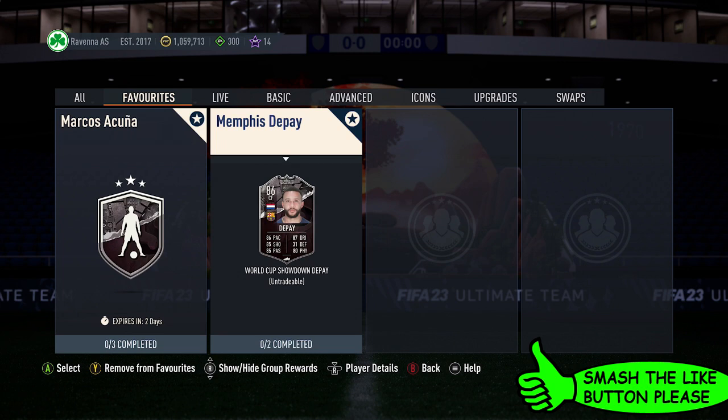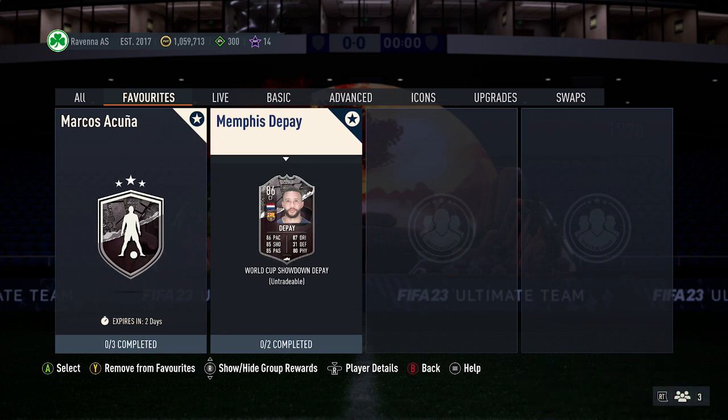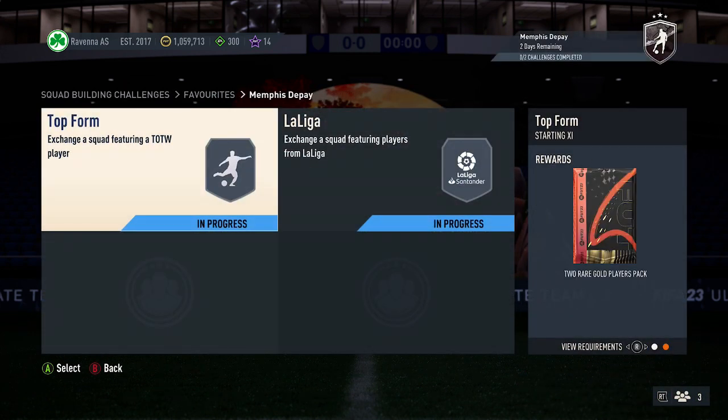At the time of recording, this SBC currently costs around 113,000 coins. It requires two squads, so two packs back.